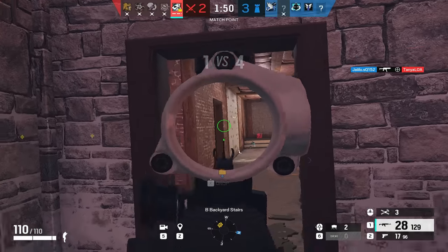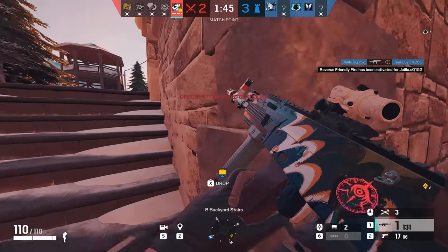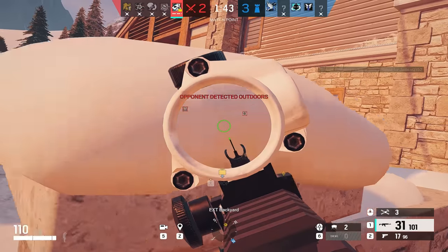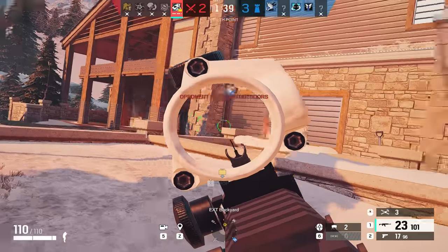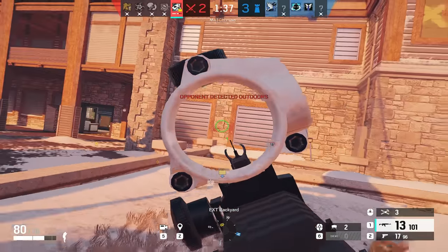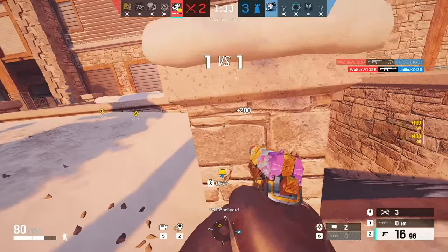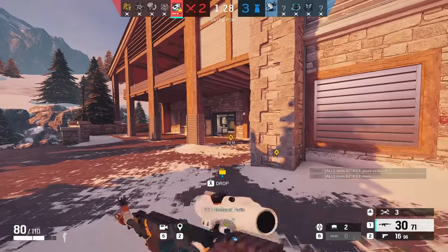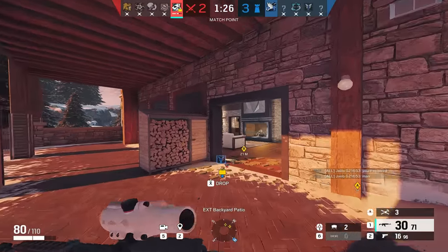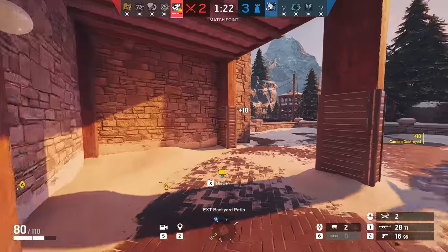Same map against the same players — my team is just dead again, 1v3. The enemies are too cocky and run out. What's more important is this 1v1, because if you just get easy kills and don't win the game you'll be stuck in low rank with a high K/D. I get the fireplace camp for info, then rotate back to trench so he thinks I'm in fireplace.